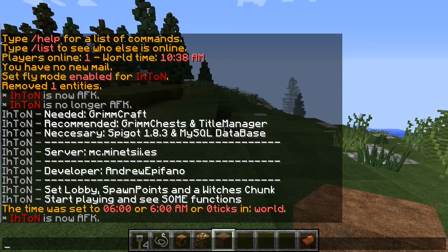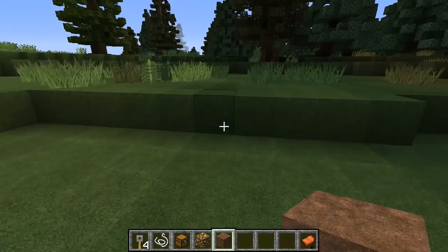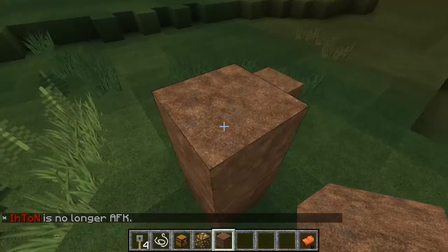I'm going to use Wingchests and CheetoManager too, so don't be afraid to get them both, as they give you a lot of functionality to let people enjoy the server. First of all, we have to set up the lobby, then some spawn points and some witch chunks. I'm going to set only one because the map is not prepared, so let's get started.